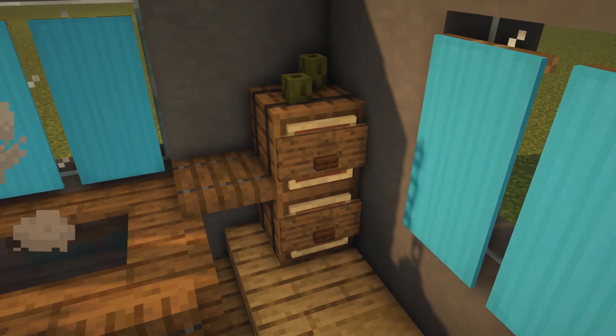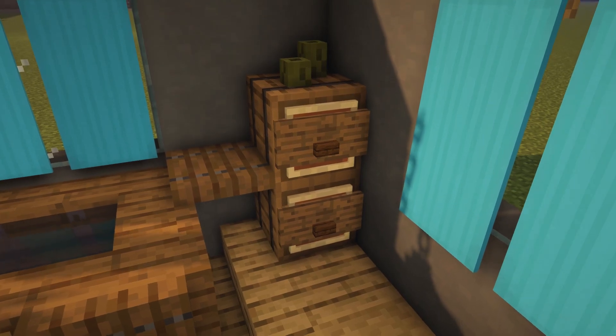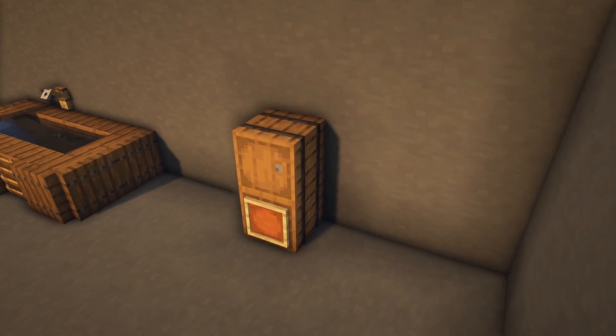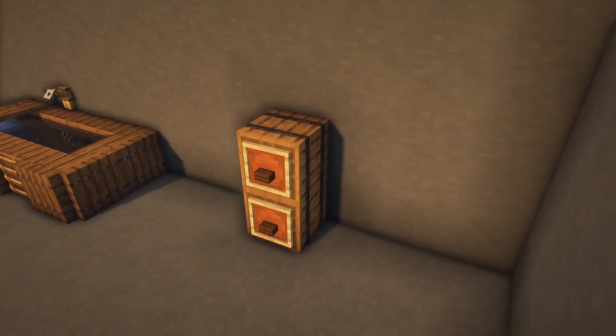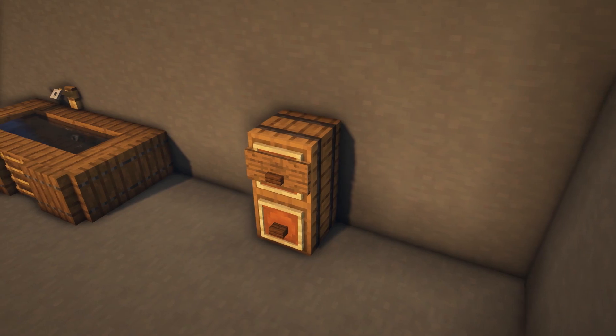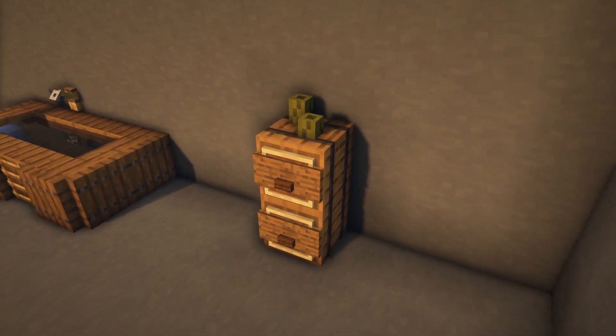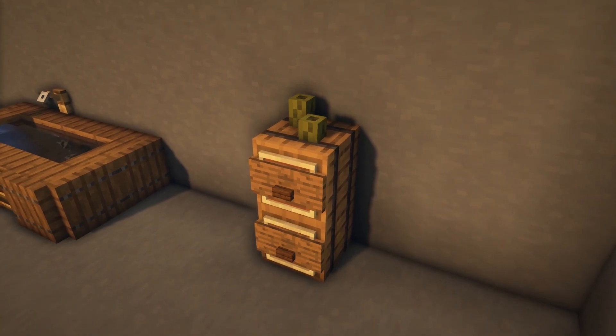Next up we have this cute little dresser design, which you can put pretty much anywhere in your house. This uses a trick where you can still place signs on the same space as an item frame. Make sure you are sneaking when placing down the item frame and the sign, because otherwise you will open up the inventory of the container.